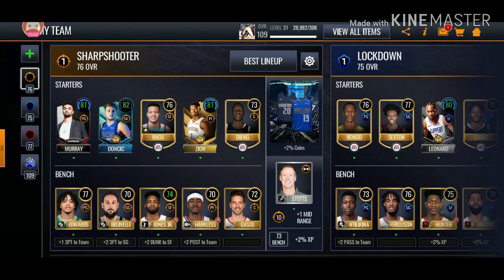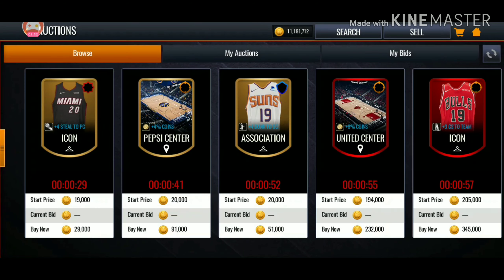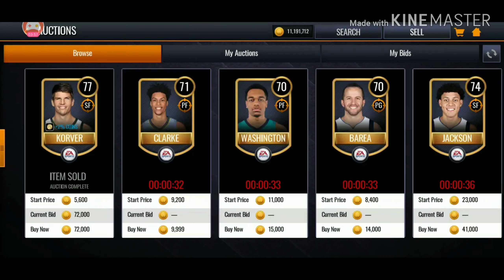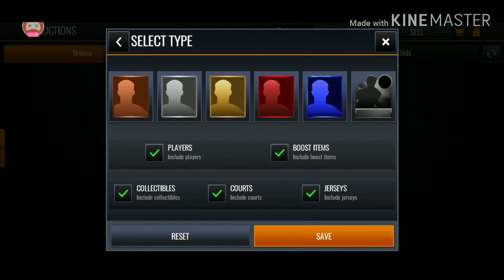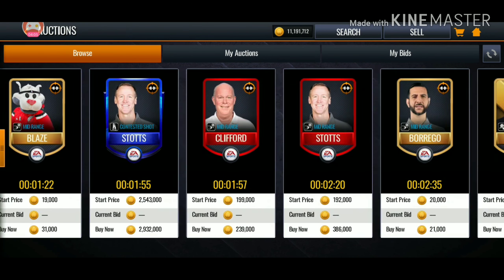We're getting a boost here. I tried to fill my whole team with cards that get boosts. Unfortunately, there are like no centers that get a boost. But I do want to find a new coach for that lineup — sharpshooter type. Let's see — boost items. Coaches.